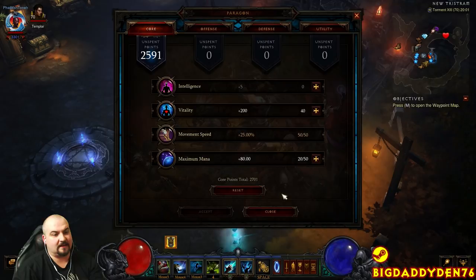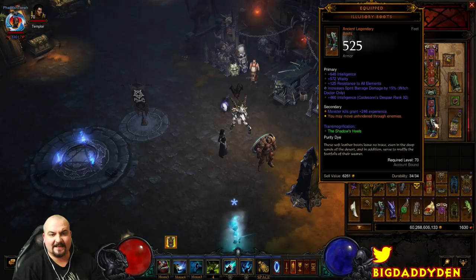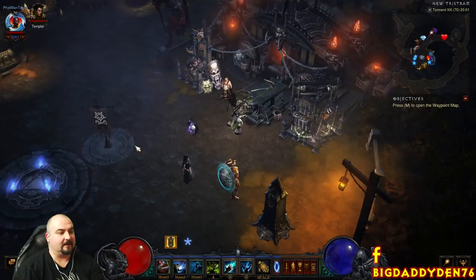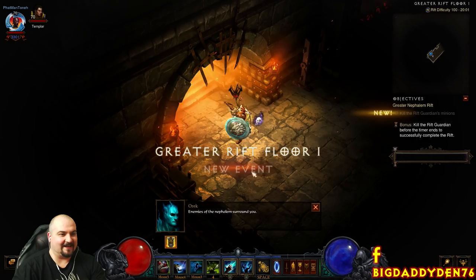Let's go do a GR100 — taking no Paragon Points. We've got movement speed and a bit of mana. Most of this gear is around level 92 to 100 gems. All these gem levels are very easily accessible in patch 2.6.4 — every character using a six-piece set can do a GR100 solo easily next patch. You can access all these gems super, super quick.